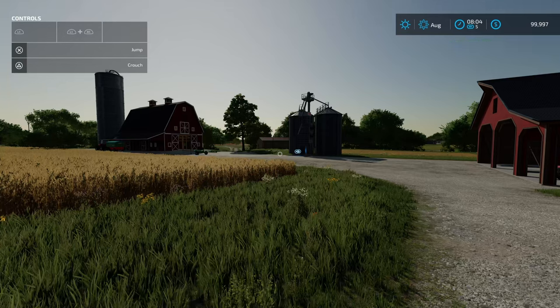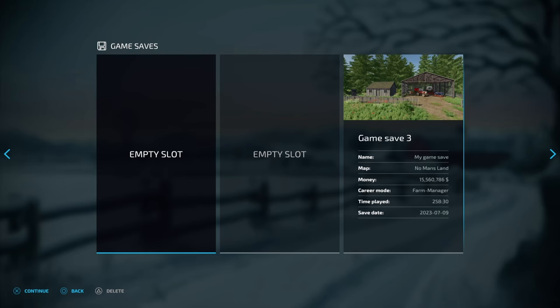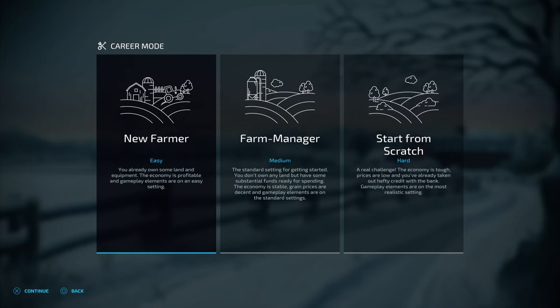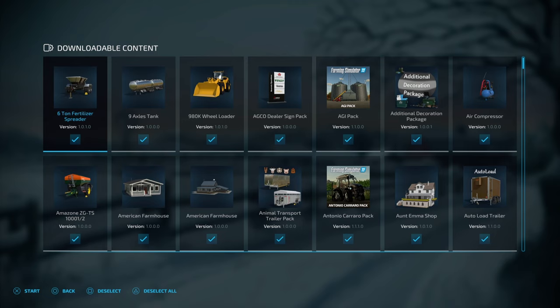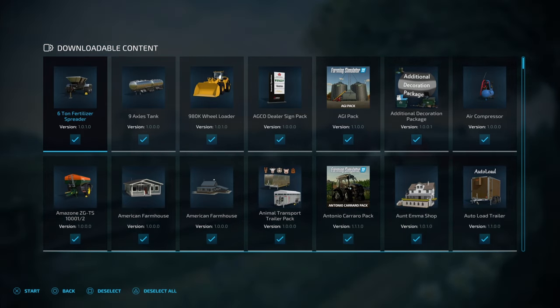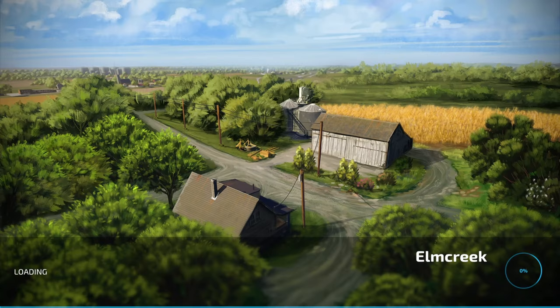Hey guys, welcome back to AoFarms and welcome to this guide on how to set up a sheep farm in Farming Simulator 22. First thing we need to do is set up a new save game. We're going to go into new farmer, easy mode, Elm Creek. If you've got mods installed you can add them, but we're going to use base game equipment.